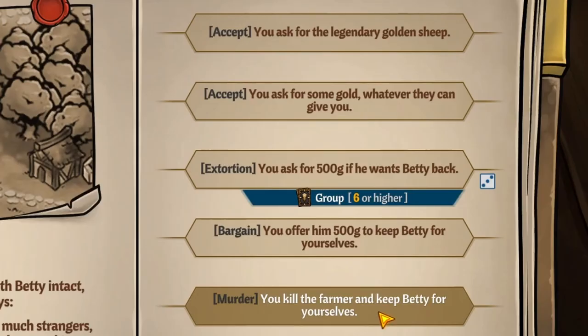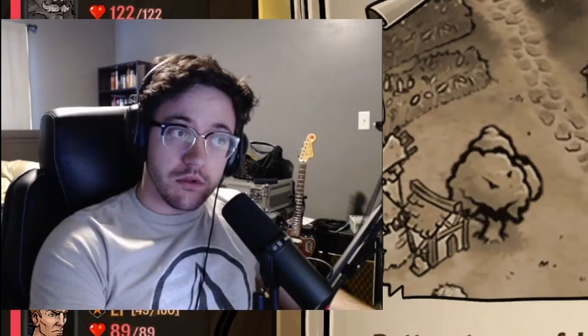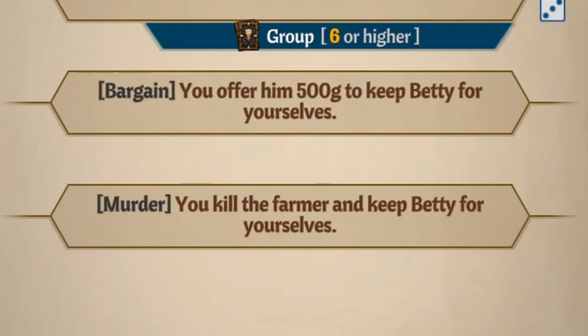You can pick either the 500 Gold option or just murder the farmer. Just make sure that you do not pick the Legendary Gold Sheep no matter what. So I picked the wrong option in my own tutorial video — I chose the Golden Sheep. Don't be like me. Click either of those two options, do not click the Golden Sheep, and you will get your new best friend Betty.